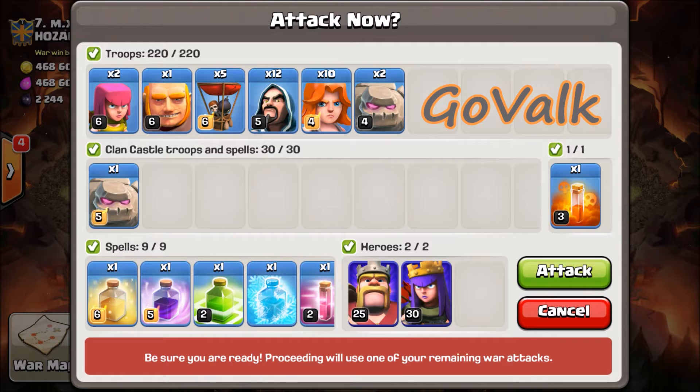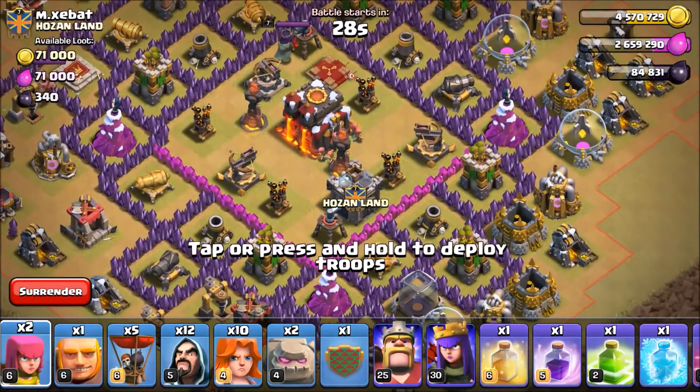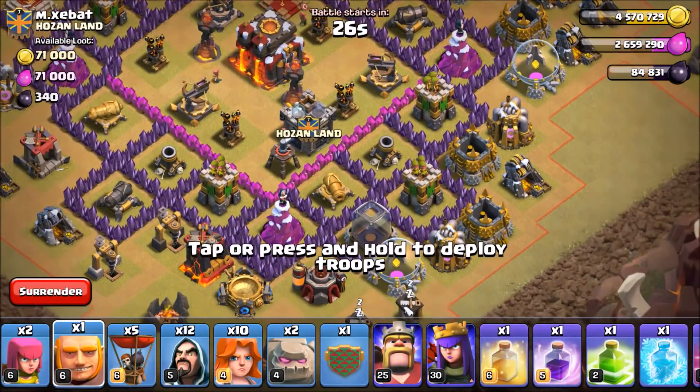Troop composition: two Golems, ten Valkyries, two Witches, five Balloons, one Giant, two Archers, one Golem in the Clan Castle, one Poison, one Heal, one Rage, one Jump, one Freeze, one Haste, and my heroes.